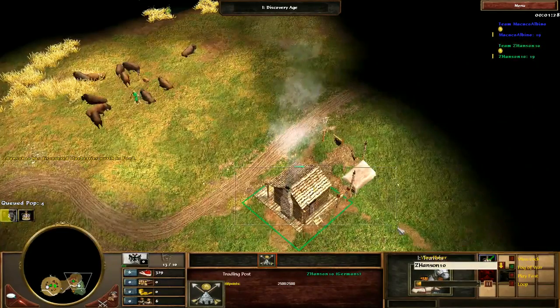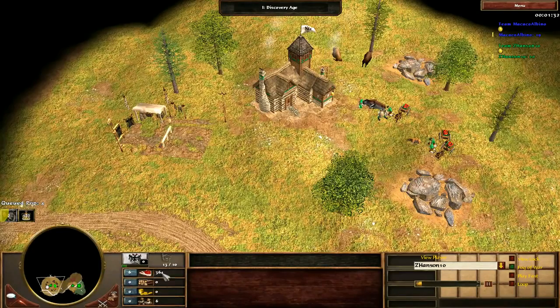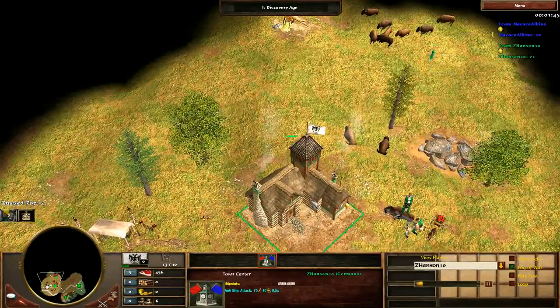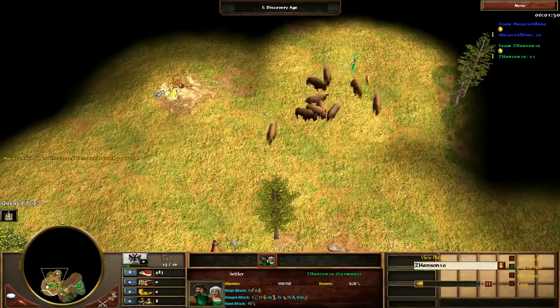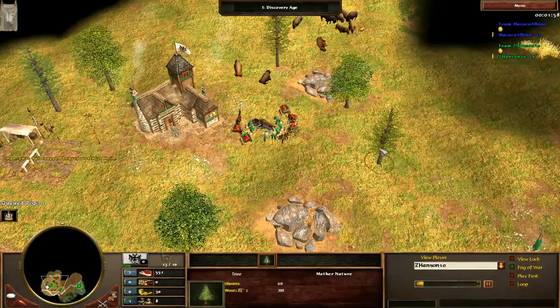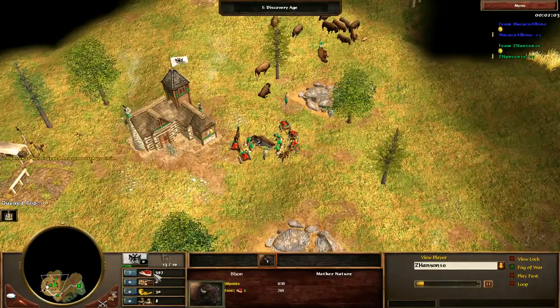I like the fact that you're going for the middle TP — certainly good. But going with a 13-10, look at how low your food count is here. You're just throwing your economy to the wind at this point, and it's really not worthwhile. You're sitting here with an idle town center for so long. Especially with a 13-10 age up, the last thing you want is sending a villager out to start herding. It's just not efficient. Improve your starting build — you've been idling your town center for forever.